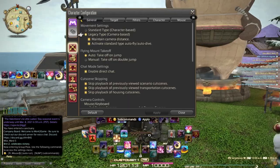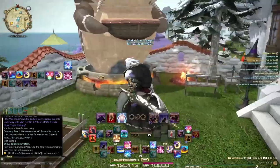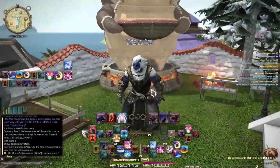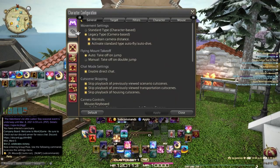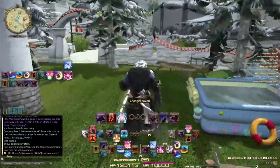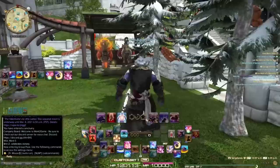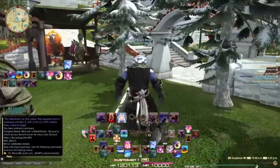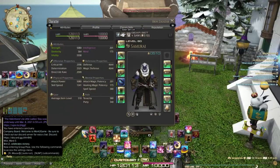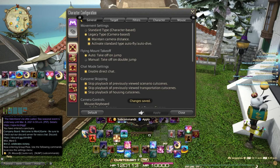I use legacy type movement, which is camera-based movement. When I am moving around, I move in this 3D space — that is legacy movement. If you switch to standard type movement, when you press backwards you back up, and when you press forwards you move forward. It's similar to the typical mouse-and-keyboard style movement on the controller as well. My preference is the legacy type camera-based movement, so just play around with that to find what works for you.